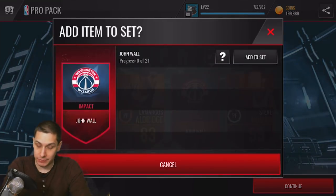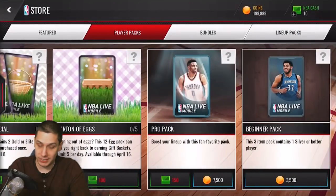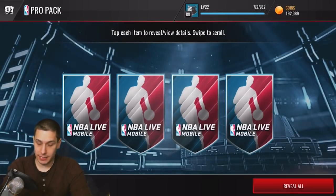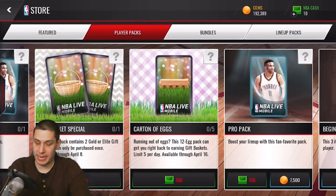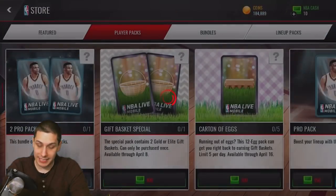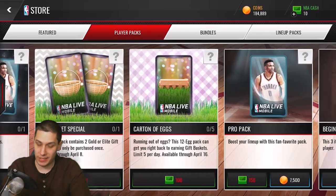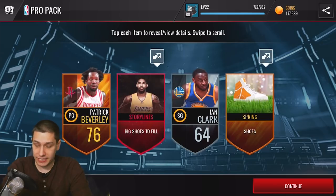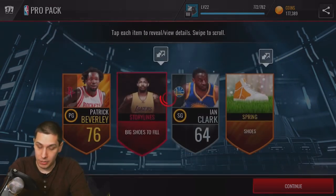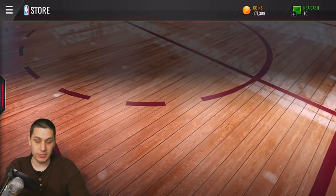You're probably not going to pull a whole lot that's particularly great. Let's do three more packs here — we get a collectible, we'll throw that into the John Wall set. Come on, let's hit something good. We do get a Team of the Week player there, but probably not really anything of great value. Two more packs here — let me know in the comment section below what you think is going to be in these gifts, or tweet a screenshot at me if you've pulled one.